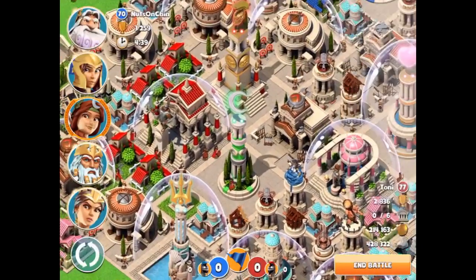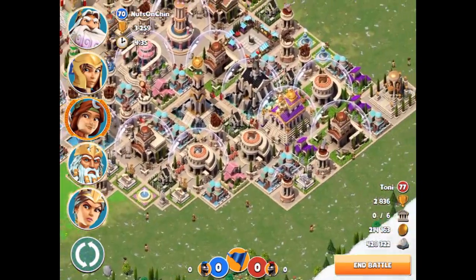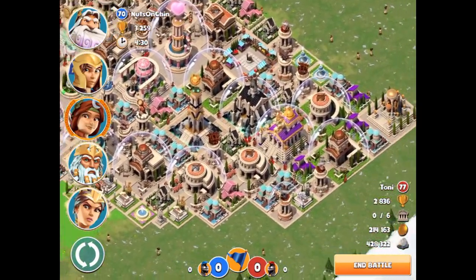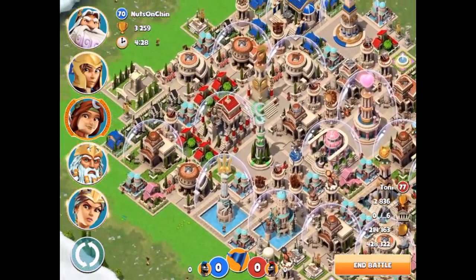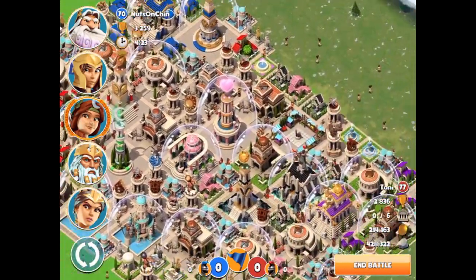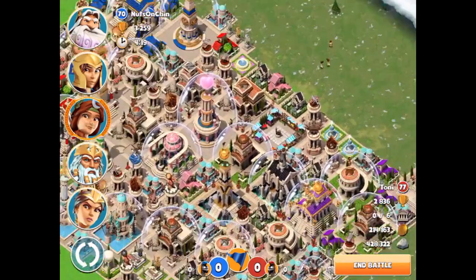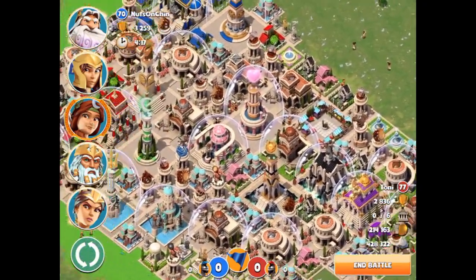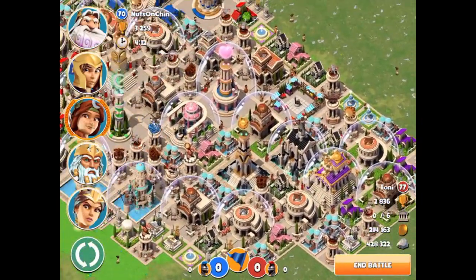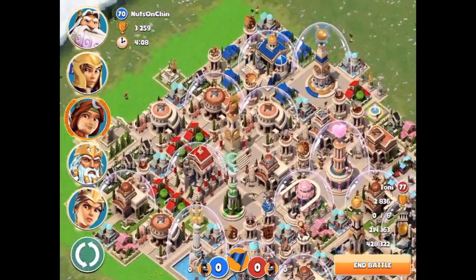We got another attack here, we'll just hop into that real quick and see if we can get ourselves a second win. This guy has a lot of Spartan academies - wow, one, two, three, four, five of them. Are you serious? I don't really think that's a great idea but you know, make the base how you want. I'm also quickly looking for Gorgon towers.